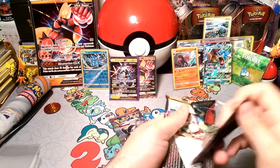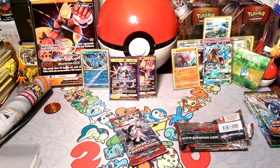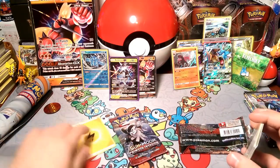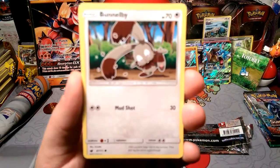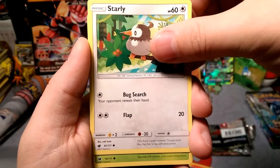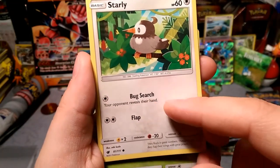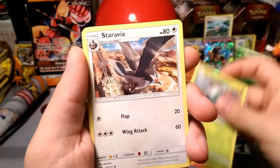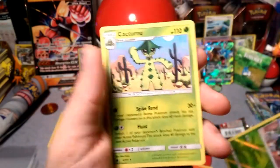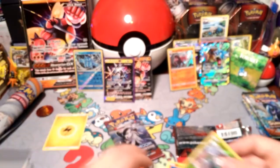This is where the invasion ends — right here, right now. One, two, three energy — the energy is Grass. Starting with Bundle Bee, Jangmo-o, Bell of Silence, Snubbull with that Continuous Headbutt, Starly searching those bugs out — your opponent reveals their hand; any Grass type you see gets discarded — now that would be a great Starly attack. Skiddo, Staravia, Gladion looking at your prizes, Emolga reverse foil, Skiddo, and our rare is a Cacturne — another Cacturne.